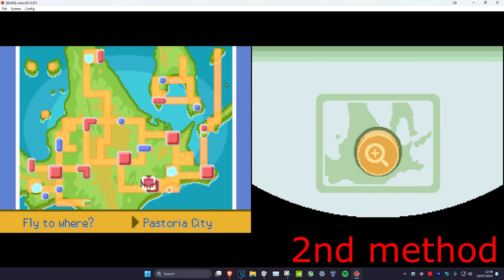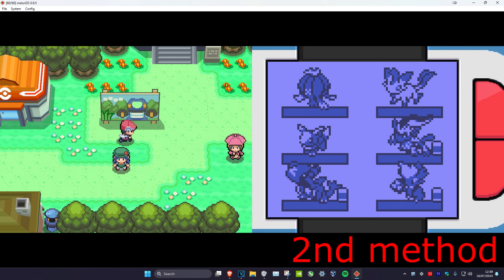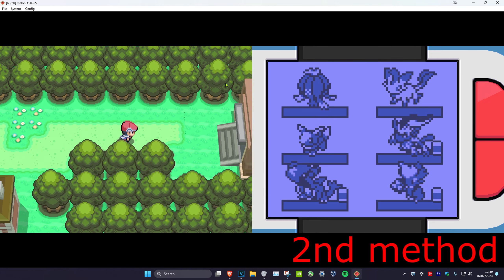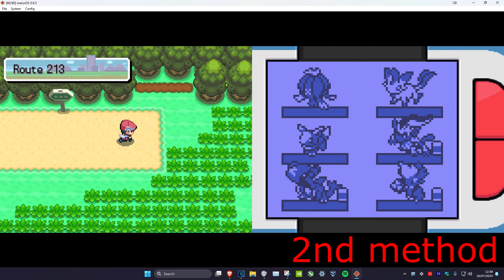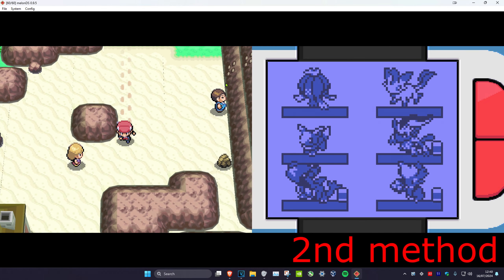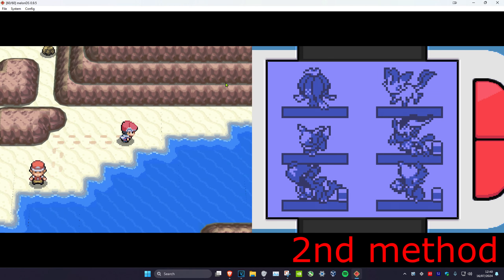Now for the second method, you want to go to Pastoria City. You need a Pokemon with Surf. So from the Pokemon Center we're just going to go to the right, keep going, take a right, keep going to the right, go down, take another right, and then from here we're just going to use Surf.